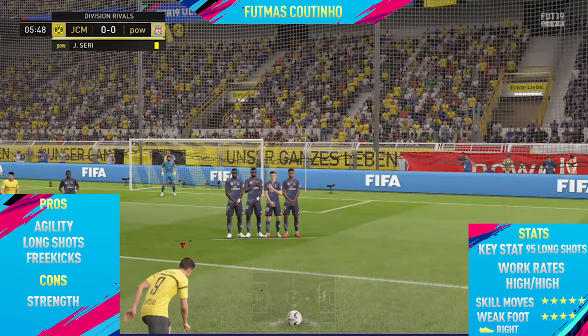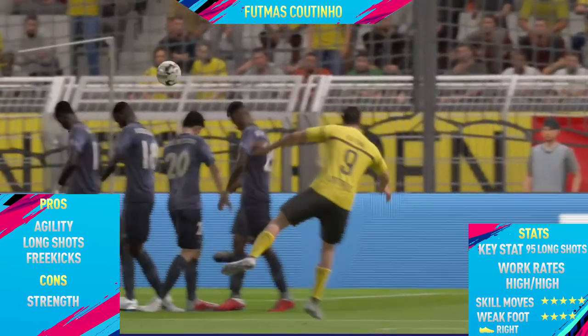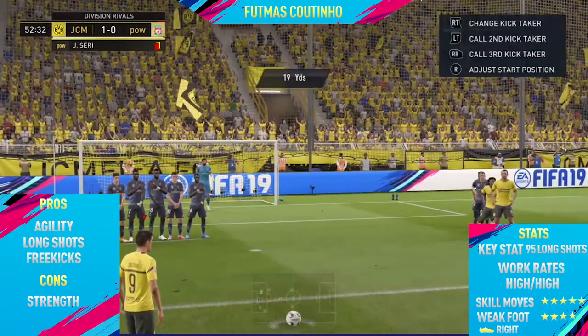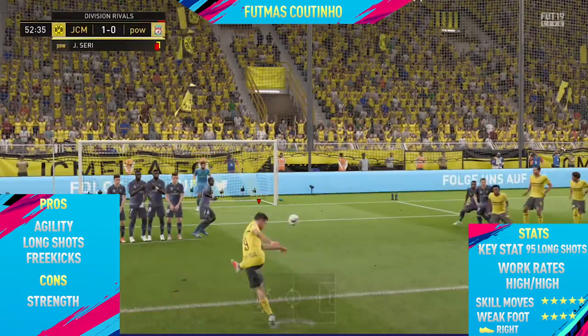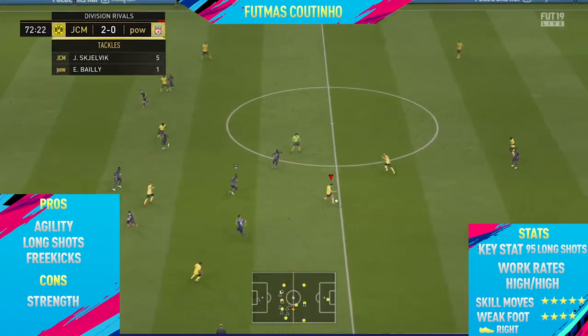As expected, he has 95 long shots as his base stat, and if you apply a Hunter chemistry style or another style that improves shooting you can get it all the way up to basically 99, which is absolutely crazy. Coutinho can take some very, very nice long shots.